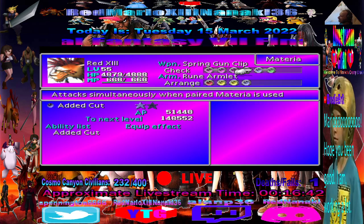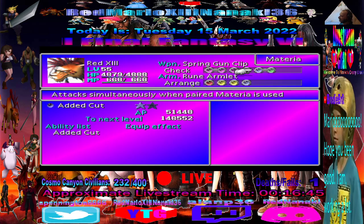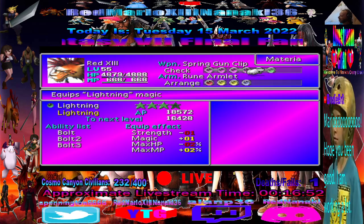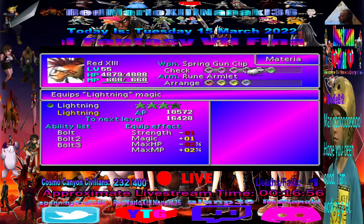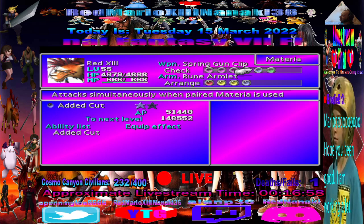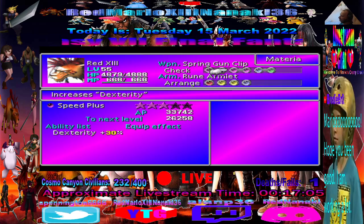We already got Added Cut, but I'll go over it again. Basically you pair it to a magic or summon materia. You use that magic or summon and you're attacking the same turn. You'll see it in action — unless you've already seen it, which I might have demonstrated already.